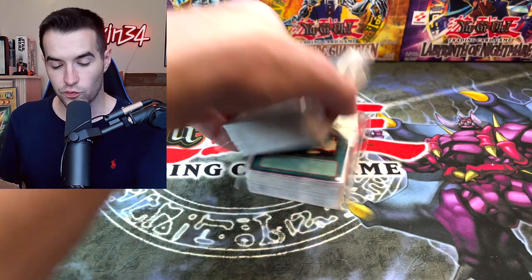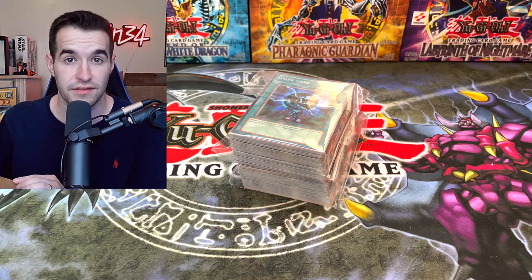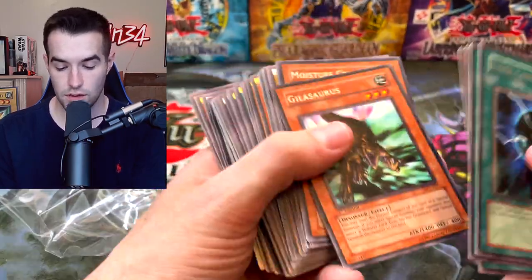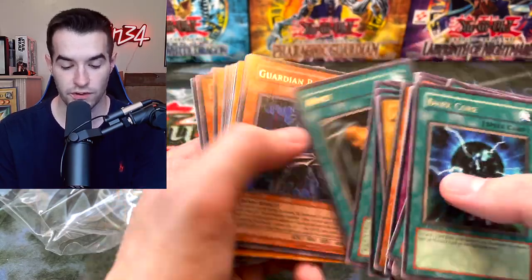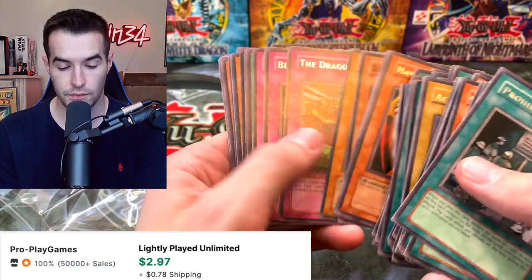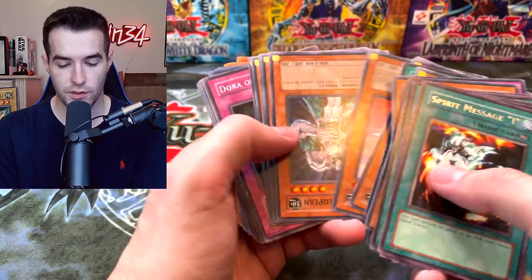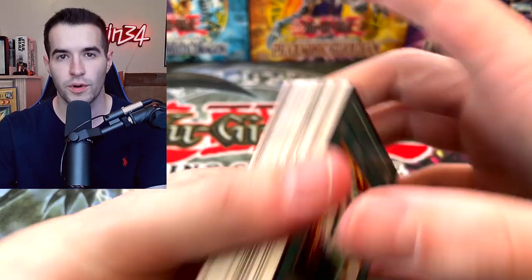It looks like these are a bunch of regular rares — we'll take a quick look but they're all in team bags, which probably means they're not crazy valuable. Let's check a couple to make sure we don't miss any foils. We got Dark Core, MFC rares, LON rares — so these are just all rares. Fatal Abacus, Turtle Tiger — all rares, nice and organized. Hard Armor, Your Reasoning — just a bunch of old school stuff. Prohibition is actually really good. Spirit Message, Spiritualism — some more commons here.